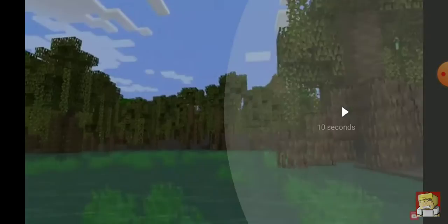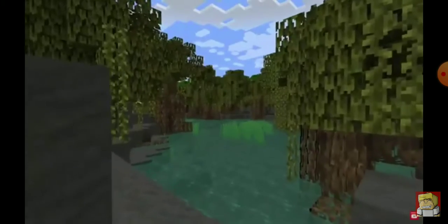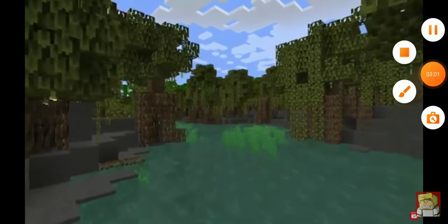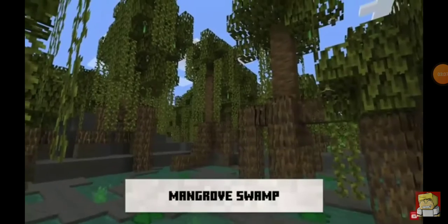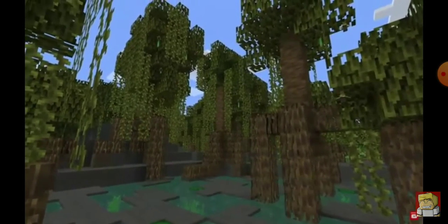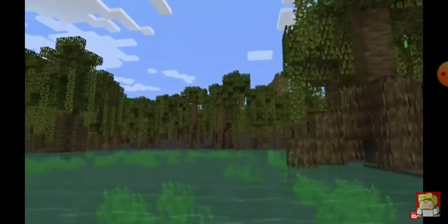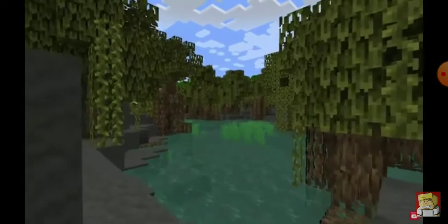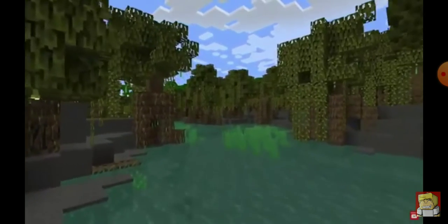Also in the 1.19 Wild Update is the addition of another new biome known as the Mangrove Swamp biome. As you can see in this video, walking around you're just completely surrounded in the Mangrove Swamp — it's just mangroves as far as the eye can see, just like in real life. You have all the mangroves propped up on their roots growing in the water, so you can take your boat underneath. You're just completely surrounded by the awesome beauty of it.